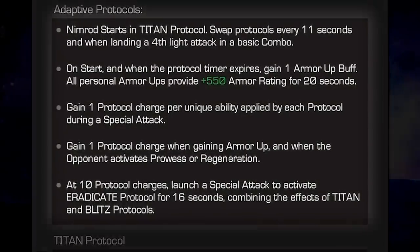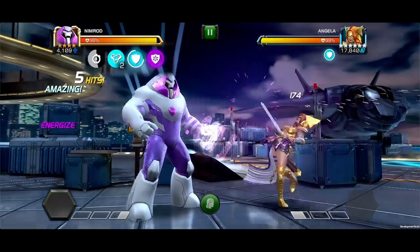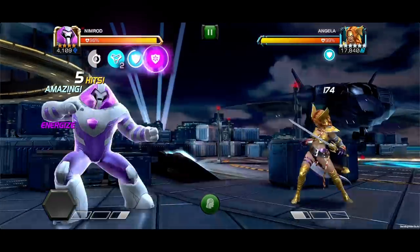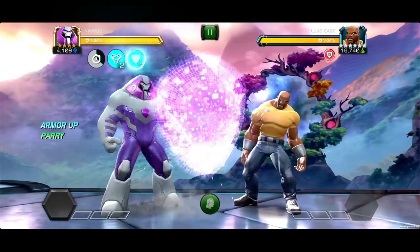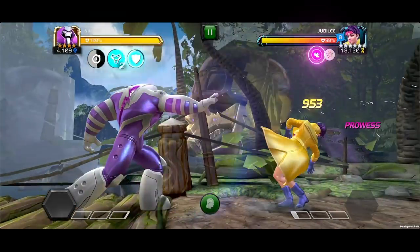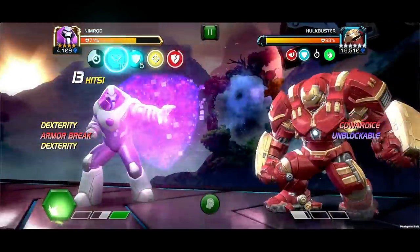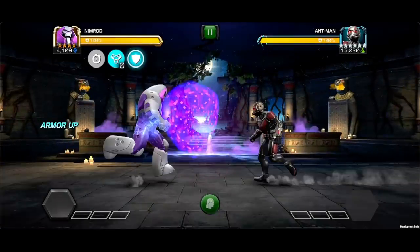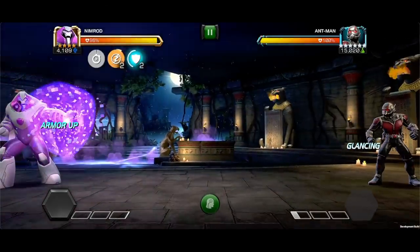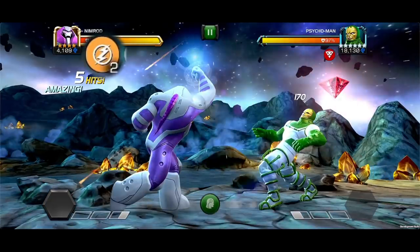Nimrod has Adaptive Protocols. He gains one Protocol Charge per unique ability triggered during special attacks, when gaining Armor Up, when the opponent activates Prowess or Regen. This has a max of 10 charges. At the beginning of a fight, Nimrod starts in Titan Protocol. This swaps every 11 seconds and when landing a fourth light attack in a basic combo.